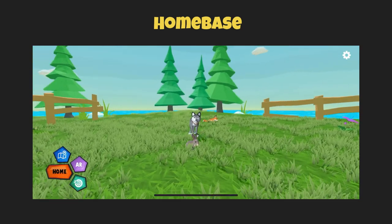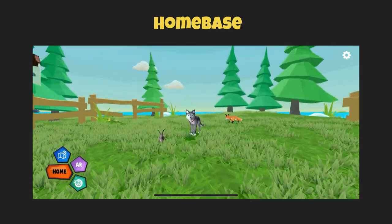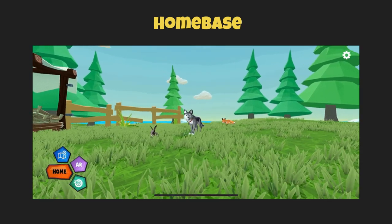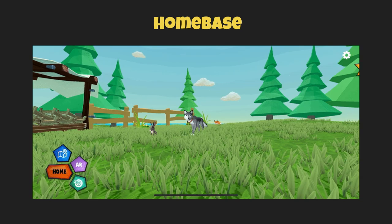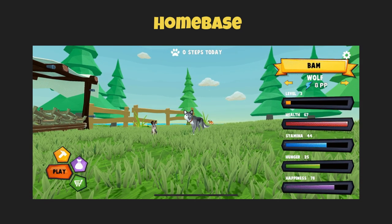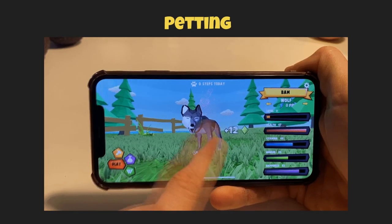This is the home base where your pet lives. It's a 3D environment where you can interact with your animals. I have a fox, a wolf, and a rabbit, but you start with one pet. Here you can select the different pets and interact with them, for example by petting your animal.